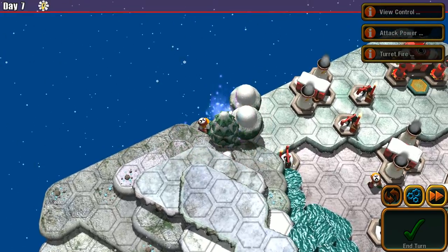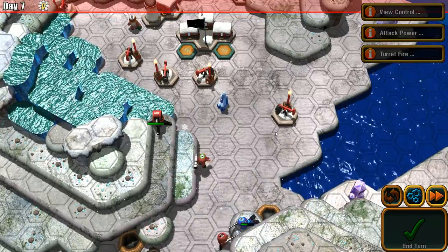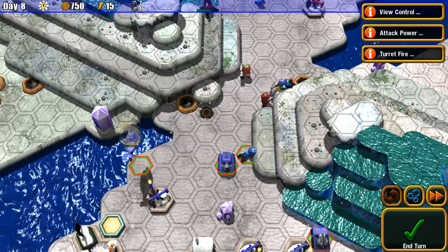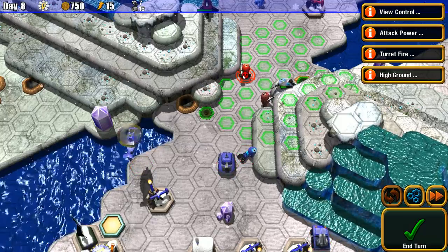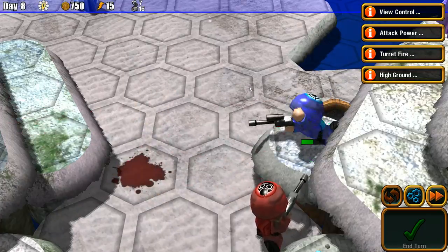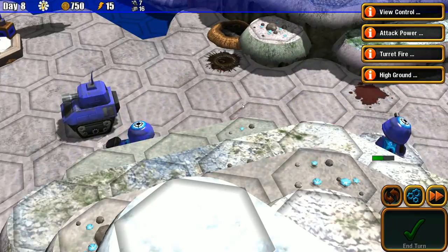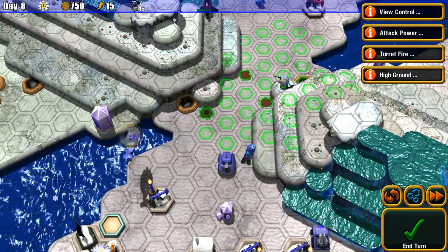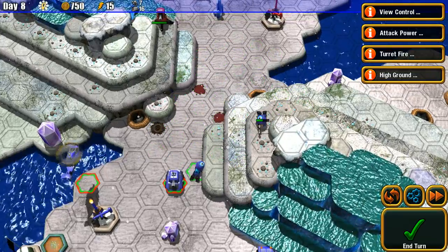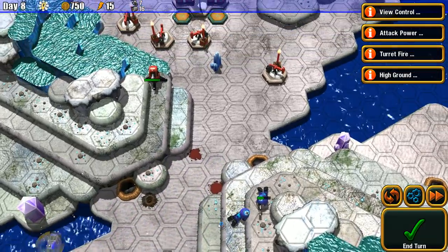Looks like he's got the same idea as me, just on the other side of the map. Good thing I moved my tank. I can shoot him and kill him instantly — definite blood splatter. Let's move this guy up. High ground is awesome. I need to get someone in there to take this turret out.